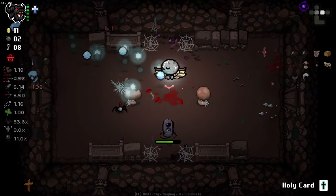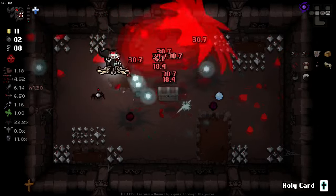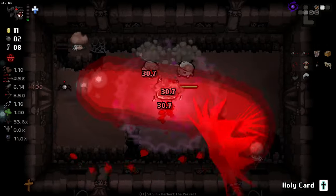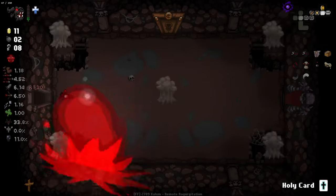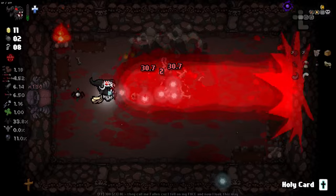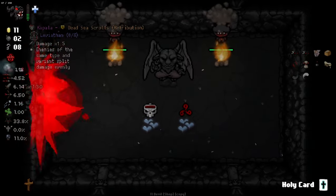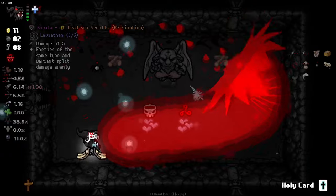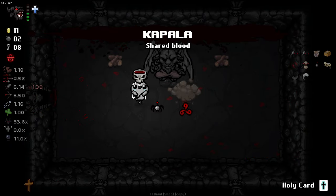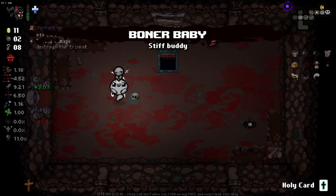Almost got hit there. Doing a pretty good job of not being hit thus far. Okay, so it doesn't split off the homing shots - oh no, it does, it still fires them. Not that they're going to be dealing the majority of the damage anymore, but it's still nice to see that it still fires them. Straight into the Devil Deal, and we get Kapala - oh my god. Kapala's really good. We get a little Burner Baby as well.